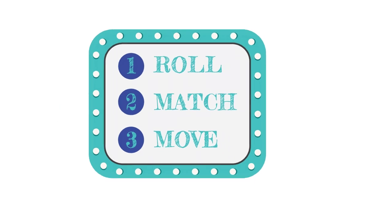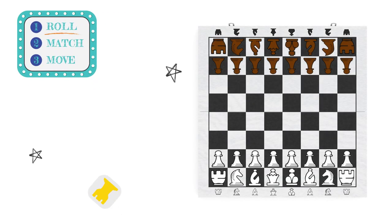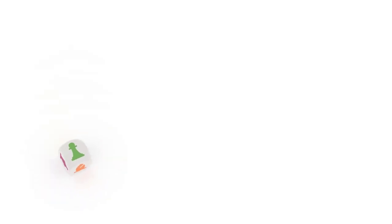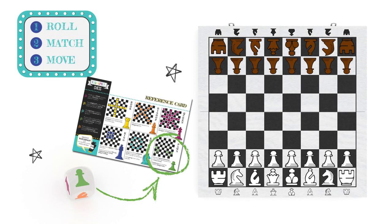Let me show you what I mean. First, roll the chess cube. Second, match the colored symbol on the chess cube with the same color symbol on the reference card — like this. Finally, move that piece based on the card's instructions. In this example, I rolled the green pawn symbol, so now I get to move any one of my pawns, and the reference card is there to help me remember how each piece moves.